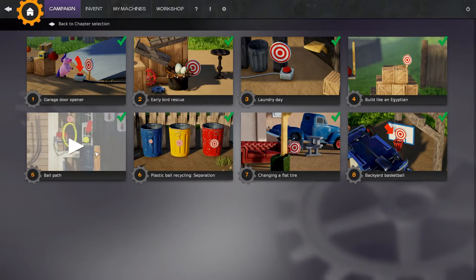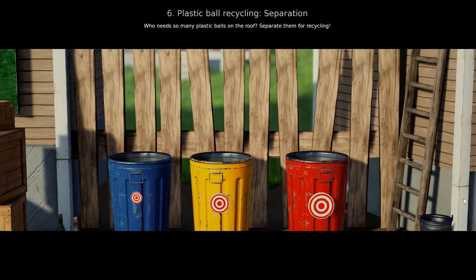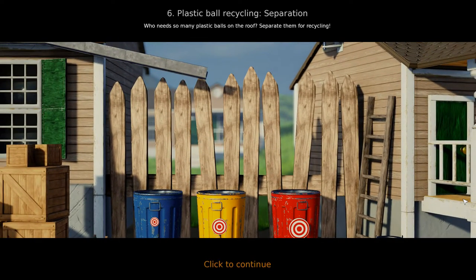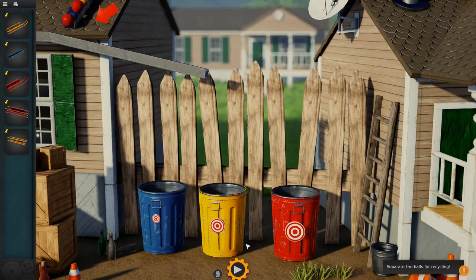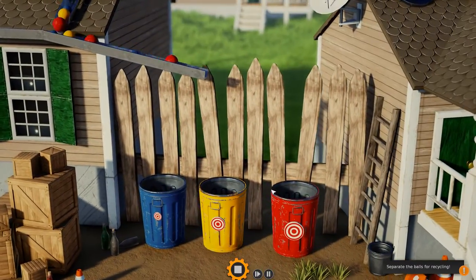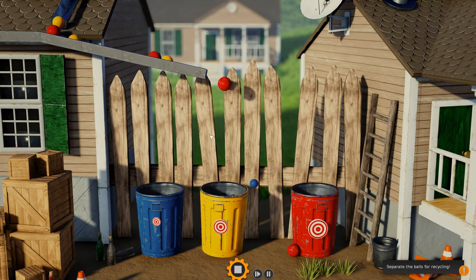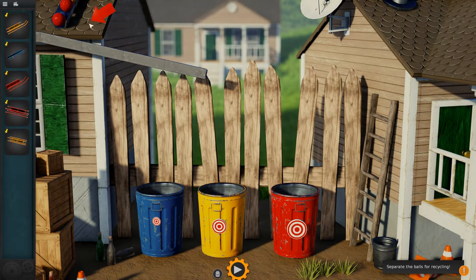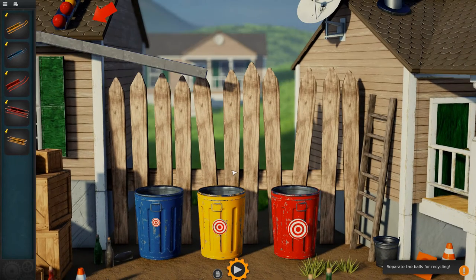Level 6: Plastic Ball Recycling. This one is kind of challenging but really cool. A bunch of balls will fall off the roof and they'll all fall down, but none of them go into the baskets. We actually need to separate all the balls to go into separate colored garbage cans.